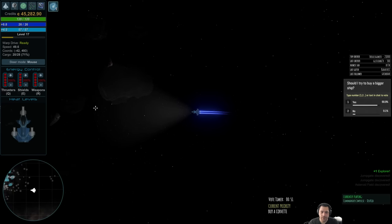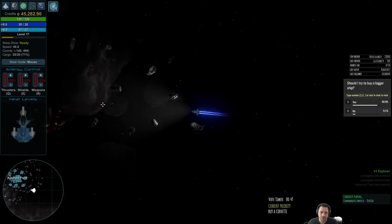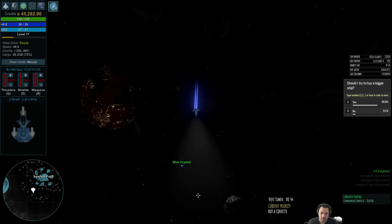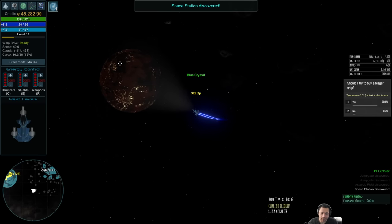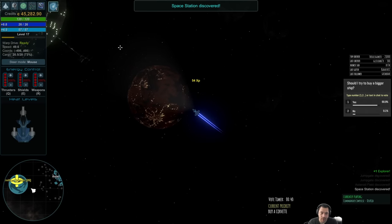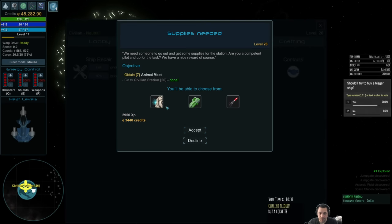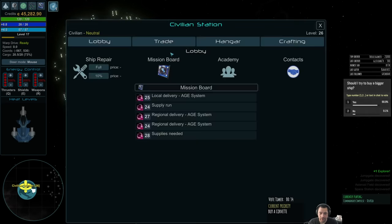I've used about half the ships in the game. A lot of the trader ships and miner ships I haven't bothered, but the combat ships I've tried them all. I do have a specific favorite I'd like to find — that's what I'm trying to do. But if I can't, I can always just buy whatever if I give up.